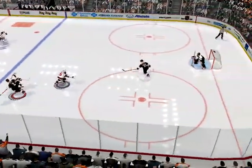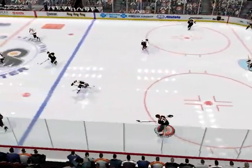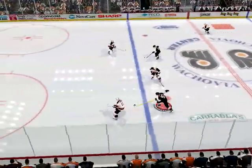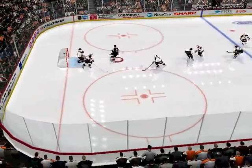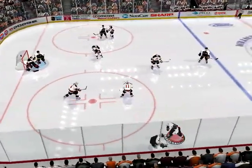See that colored ring around the player? It identifies which player you're controlling right now. And out they come with the puck. Roenig shoots the puck! Philadelphia jumps on it!